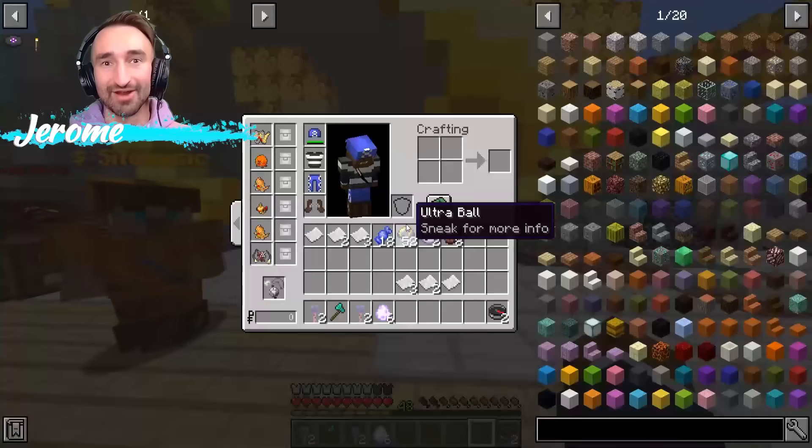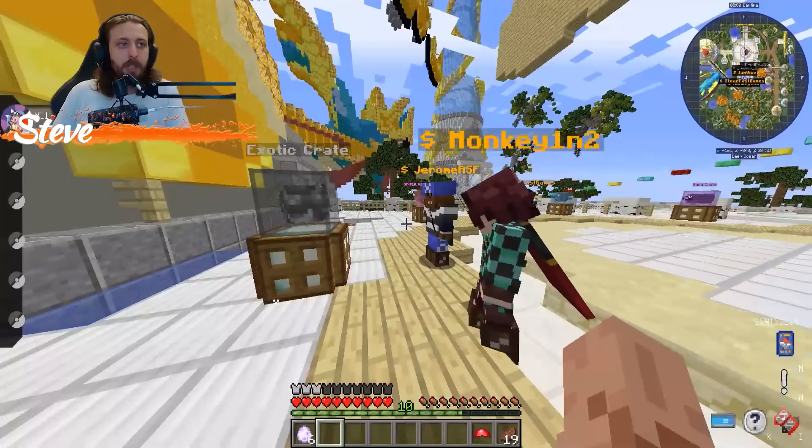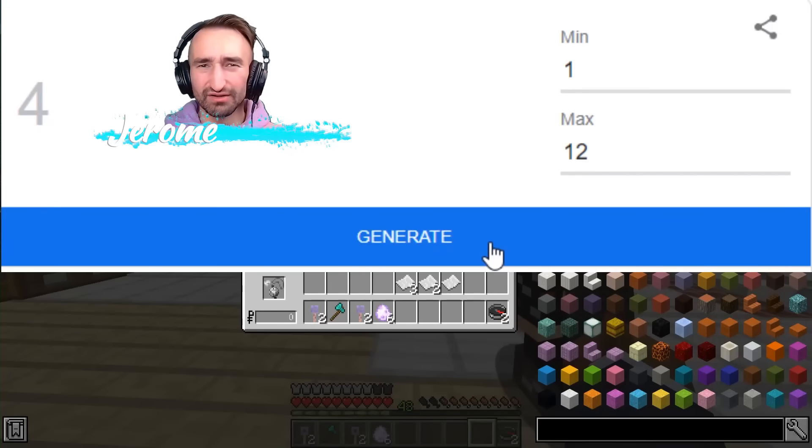We're going to leave it up to a random number generator. First up, we have Steve, and Steve you're going to be getting two. Stead, you get one. Monkey, you get four. They're all very low. And I get eight.